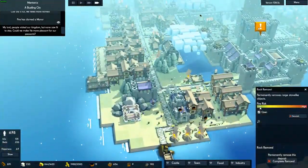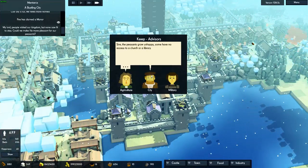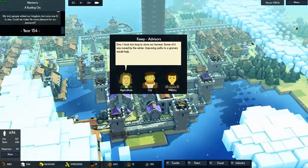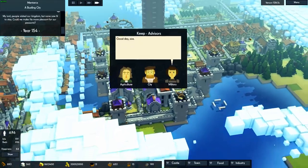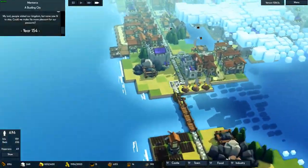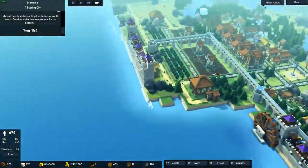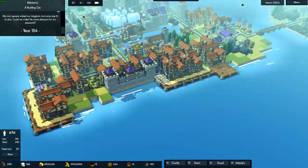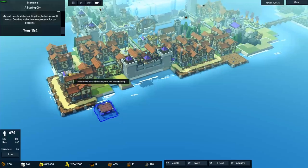That didn't go bad. The peasants were unhappy — some have no access to church and libraries. I didn't expect the attack to go that well, or the defense to go that well. Let's build more piers so that way we can build houses in this area.